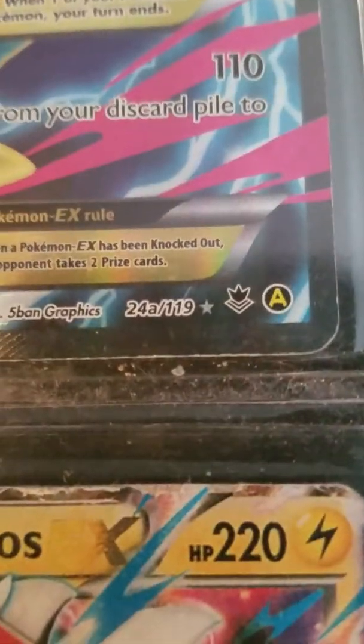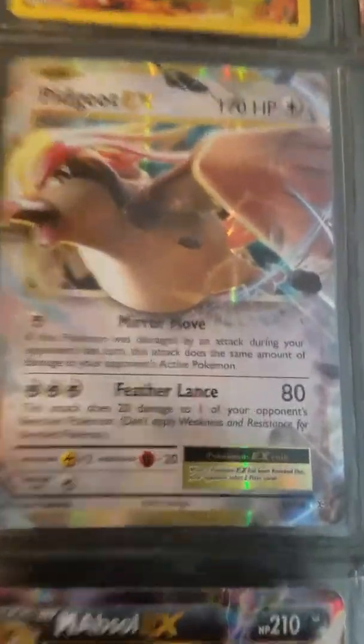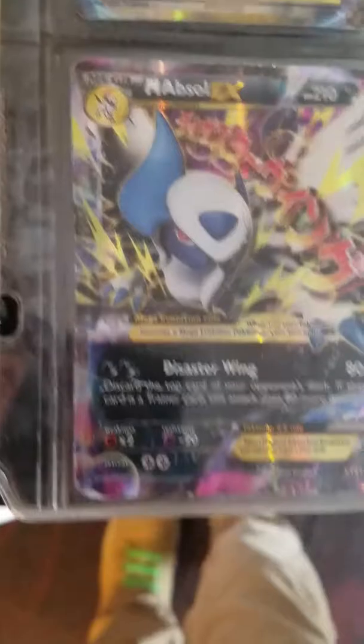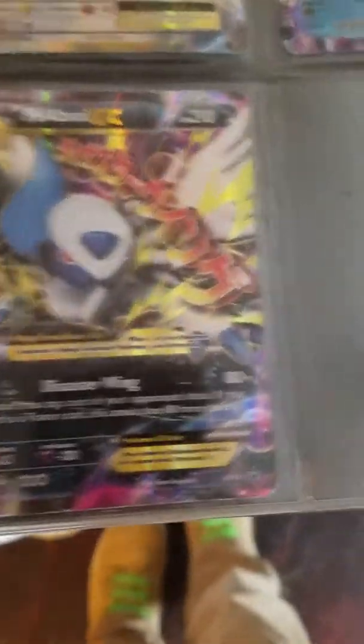Number 69. Mega Manectric EX full art alternate print, 23 and 24 out of 119. Pidgeot EX. Mega Blastoise EX — I know this card, it's my favorite. Then we got Mega Ampharos EX, which is a fake card. Then a Mega Absol EX, which is a promo.